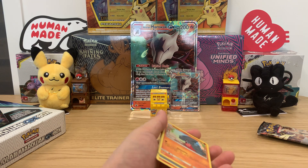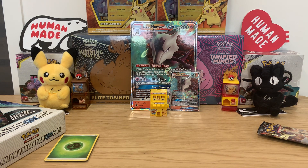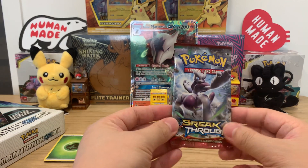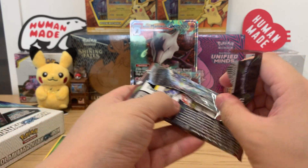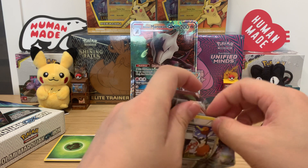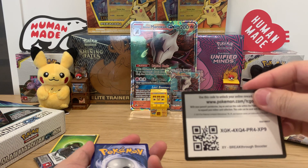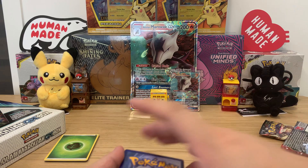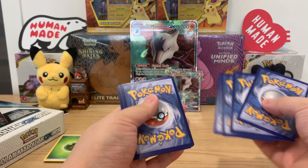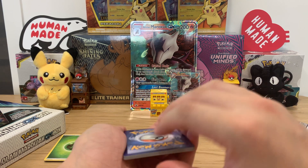Please bless us, Marowak — come on. Let me try the Breakthrough next. I know what I'm missing for this YouTube video — next time we should do some music in the background, maybe I'll add that in the video effects. XY Breakthrough, there we go, and there's a code card for everyone who wants one. That's four cards. They have some really nice Mewtwos in this set — I actually haven't opened any Breakthrough before.